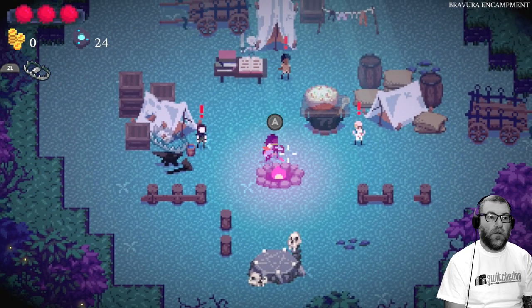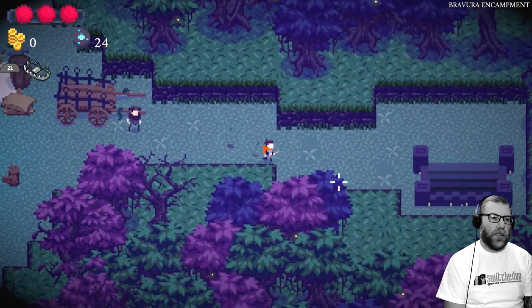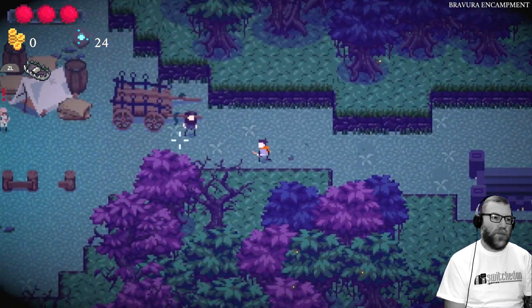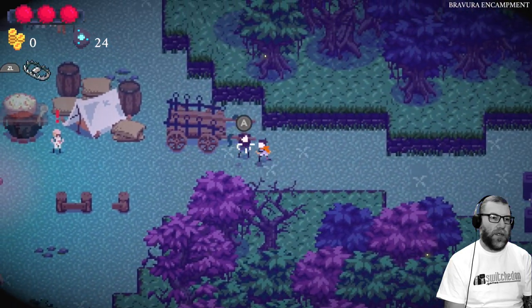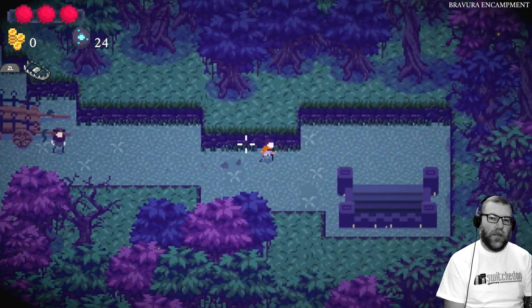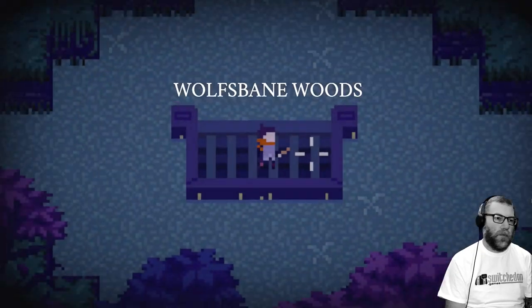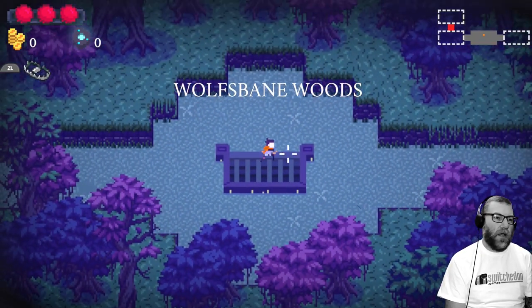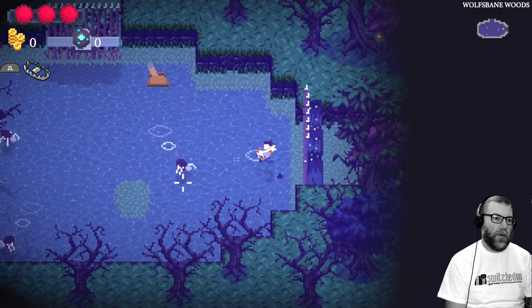So what this game is, is a roguelike randomly generated dungeon crawling game. I won't spoil too much — we'll have a quick look as I started in the camp. You basically start with this wagon and build the rest of the bits up as you unlock things in the game. It's like a roguelike progression system. We're going to take you through some of the early levels while we talk about the game and the giveaway.